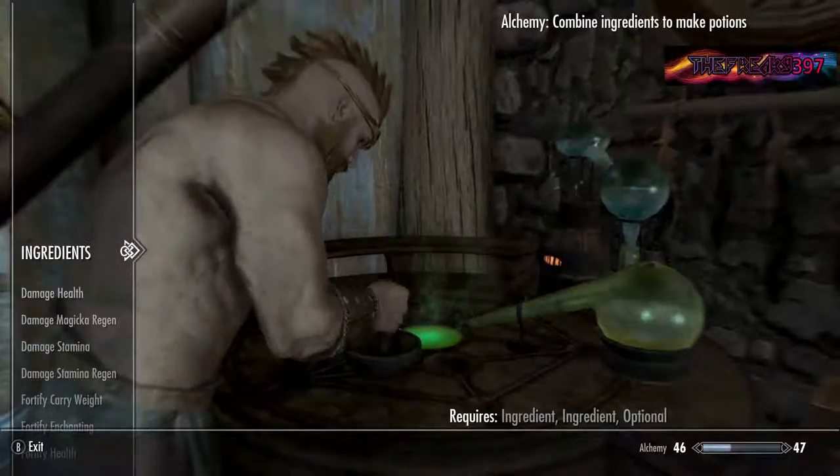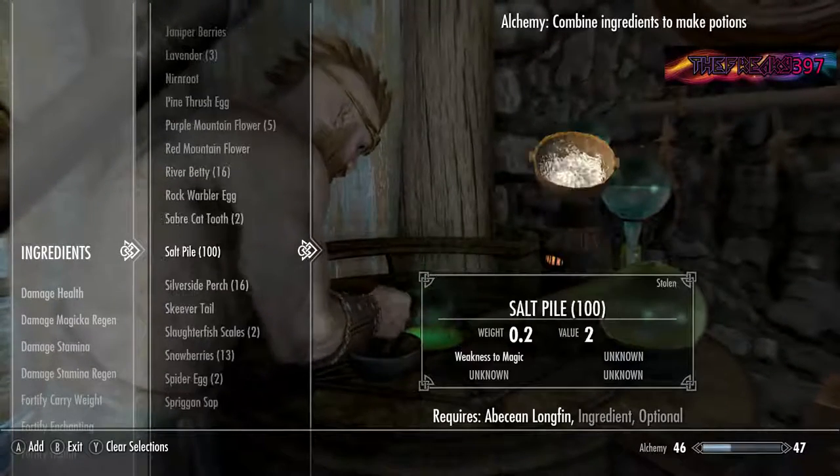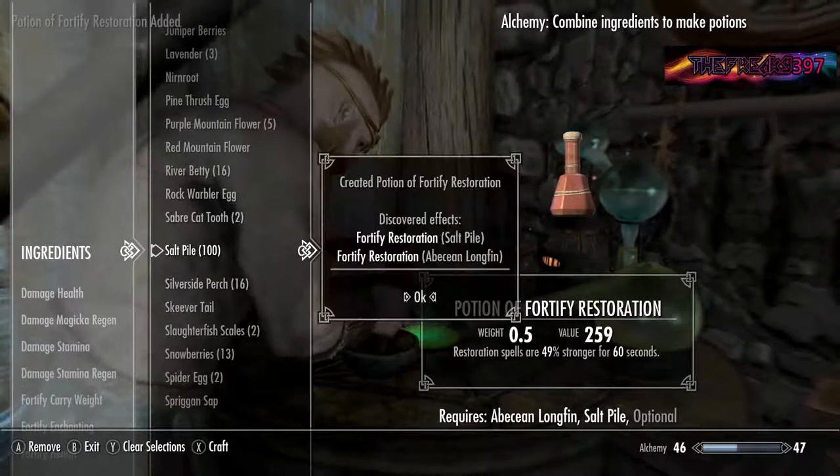Make sure you save before you do this, just in case the game glitches up. We're going to mix either one of those two ingredients together and get a Fortify Restoration Potion.